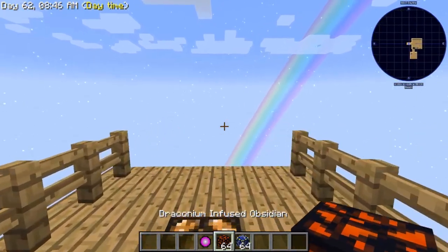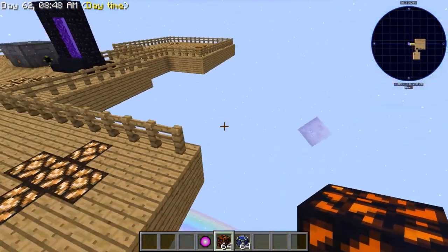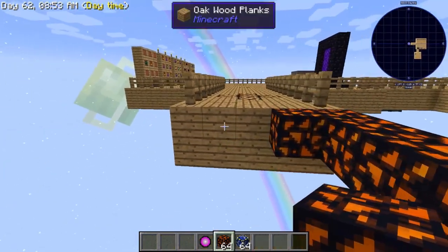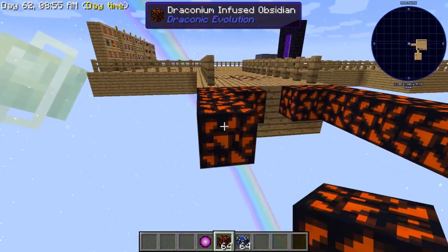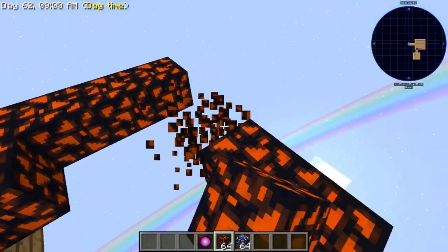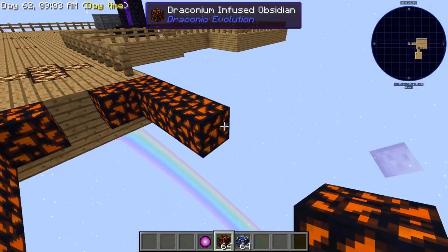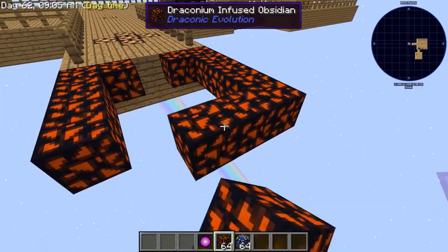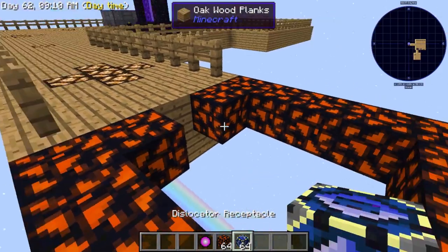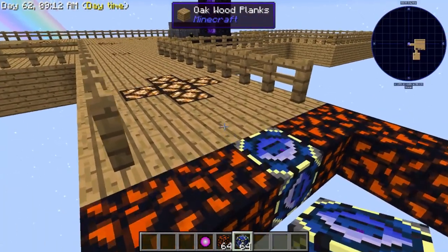I'm doing this in creative just to show you how to put it together. Today we're going to be doing our portal itself in a five by five. You can make it larger if you'd like — you just need to leave one space open on the portal for your receptacle.